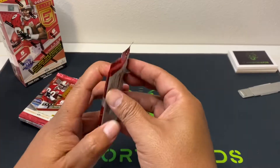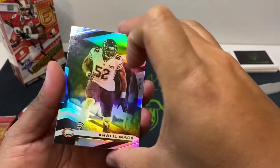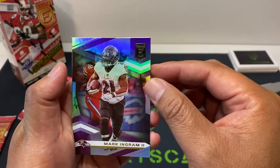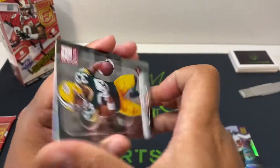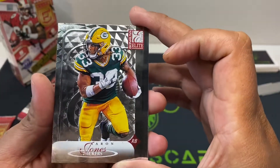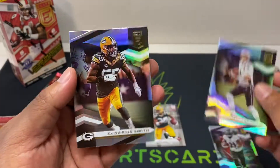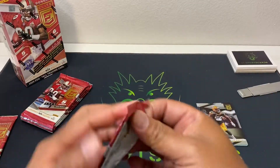All right, first pack. We got Cleo Mac, Mark Ingram — decent game today. There's a 2000 Elite Aaron Jones, nice one, great running back, not numbered. Jared Stidham and Darius Smith — no number cards there.